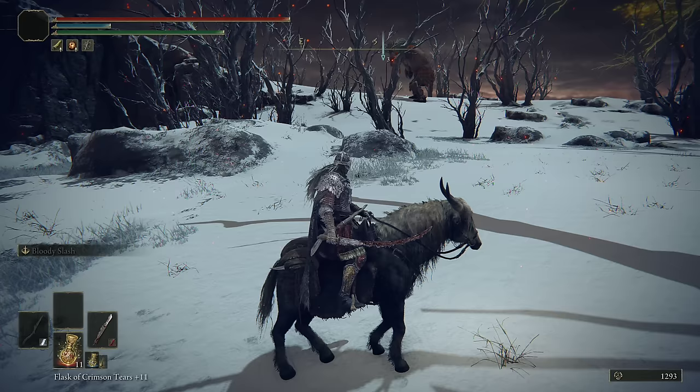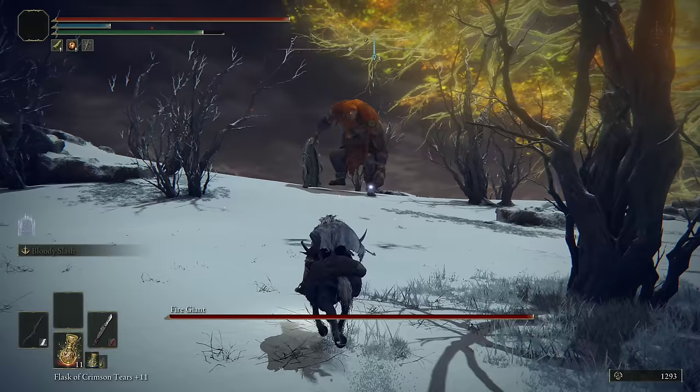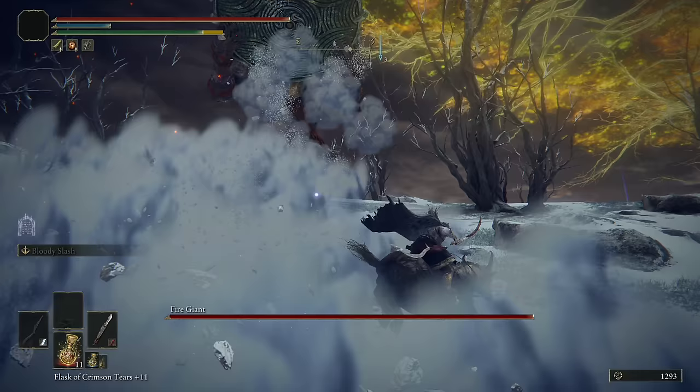Of course if you are using magic, you can just do your magic thing — just focus on his leg, keep hitting it. But outside of that, the big thing is just focusing on his left leg during phase one. So I'm going to show how I do that.